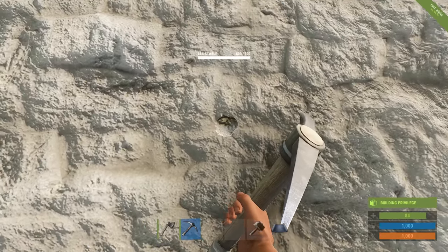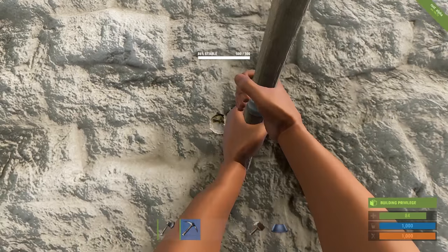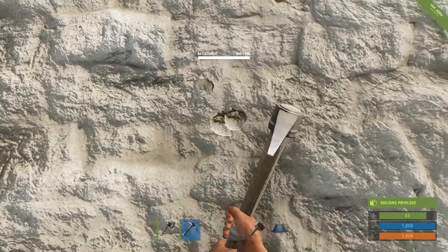When pick-raiding, don't stand too close to the wall. Stand back as far as possible to maximize the damage you cause.